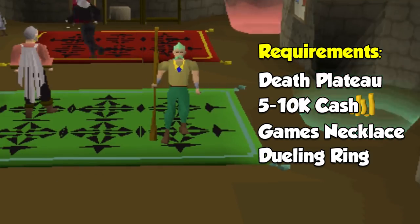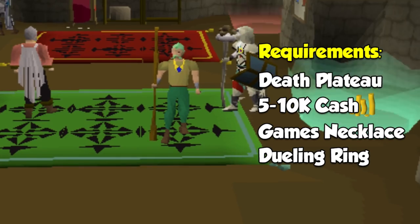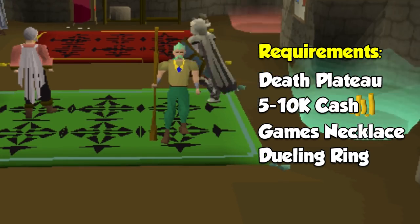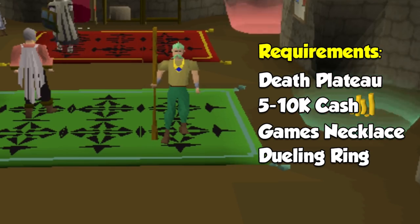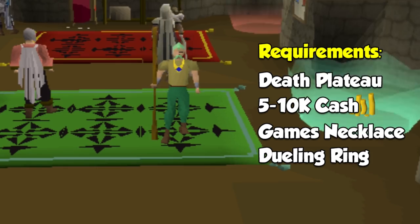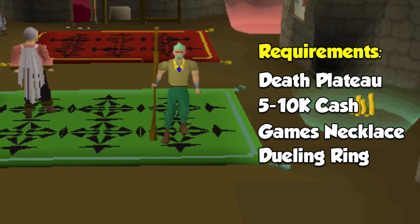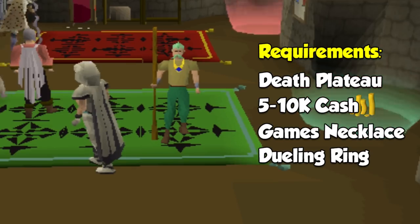As far as the first money-making method goes, the requirements are Death Plateau, which is a quest — it's pretty simple and overall not too bad at all — 5 to 10k cash, which you can receive really early on into an account, so pretty much everyone will have access to that, plus a games necklace and a dueling ring. So no real requirements other than one quest and a little bit of starting GP.